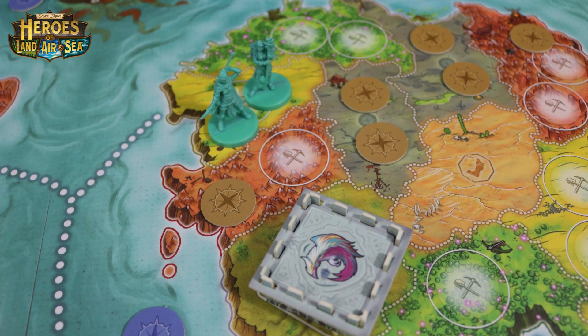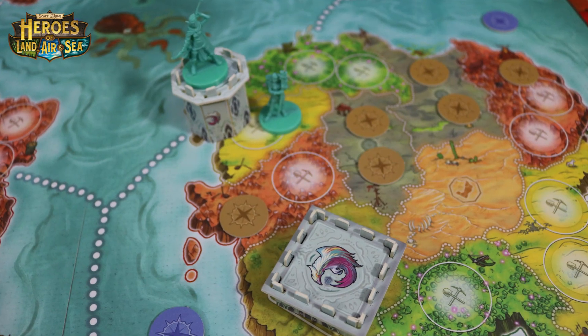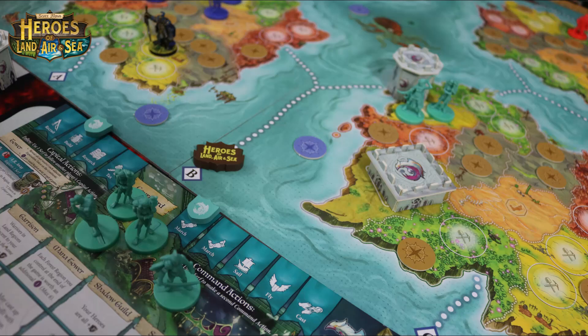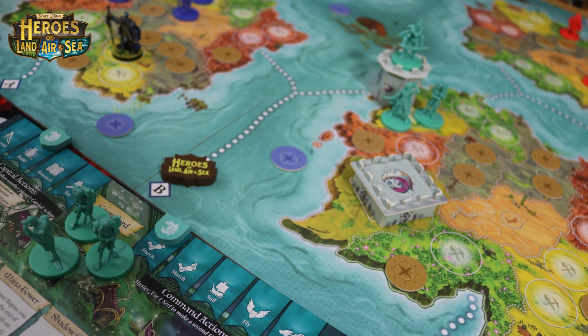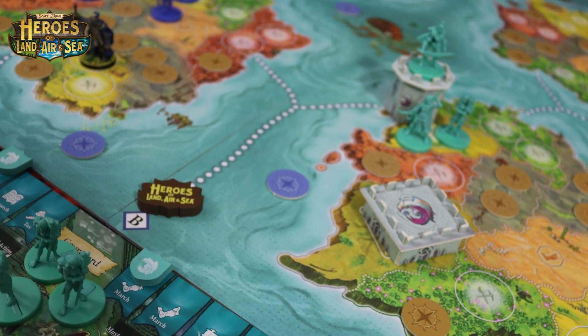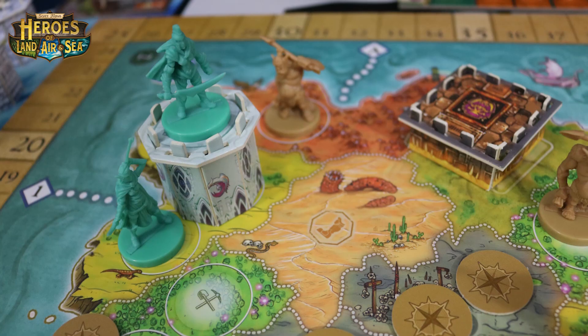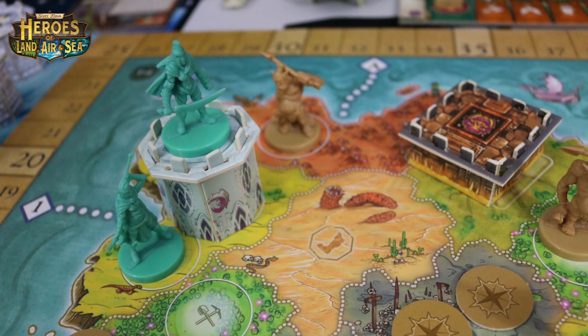The last thing you can build are towers. Towers cost one ore per space away from your capital city, so this tower would cost you two ore to build because it's two spaces away. Towers can also be used as adjacent spaces to your capital city, making it easier to move your units around the board. They're also worth one point per space away from your capital city, so if you get one behind enemy lines they're worth a ton of points.